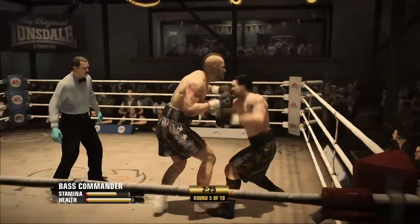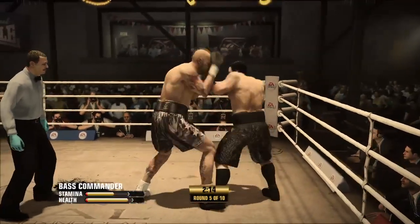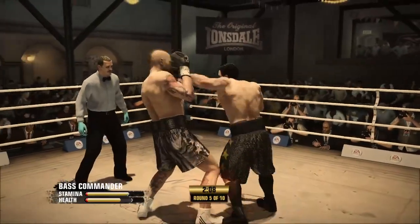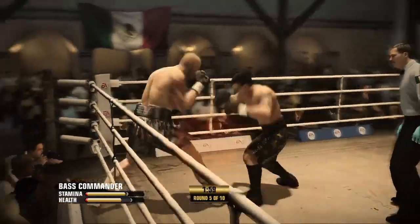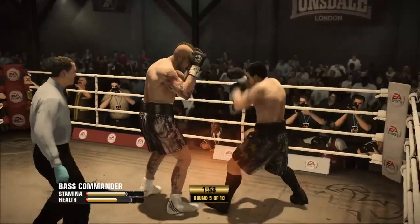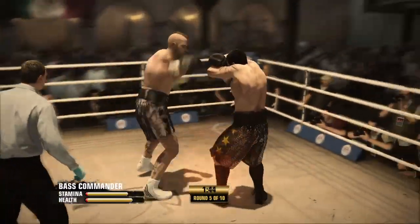Comes with the right. Jab with the straight — classic combination. Kid Dynamite's doing really well on the outside utilizing his jab. That's it — coming up with that, just like that. Falls forward. Halfway into round number five.